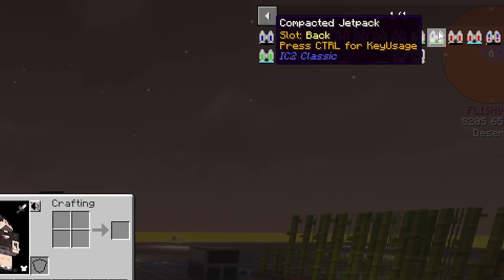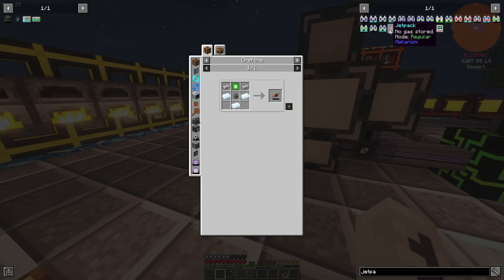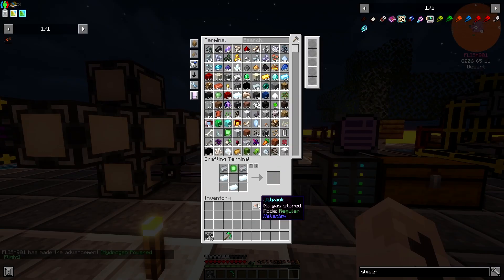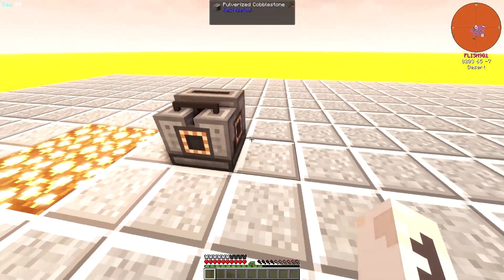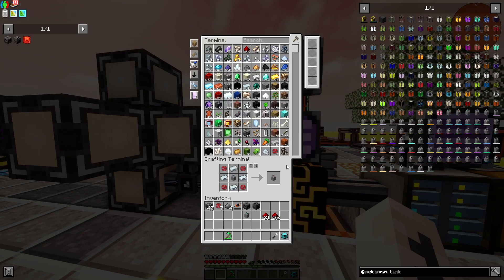To make this happen, I looked for the iron jetpacks mod, but it broke when I updated the modpack. So I went for an alternative — a jetpack from Mekanism. All it needs is some crafting and hydrogen. To get the hydrogen, I set up an electrolytic separator and used it to separate water into hydrogen and oxygen, and crafted chemical tanks to store these gases.